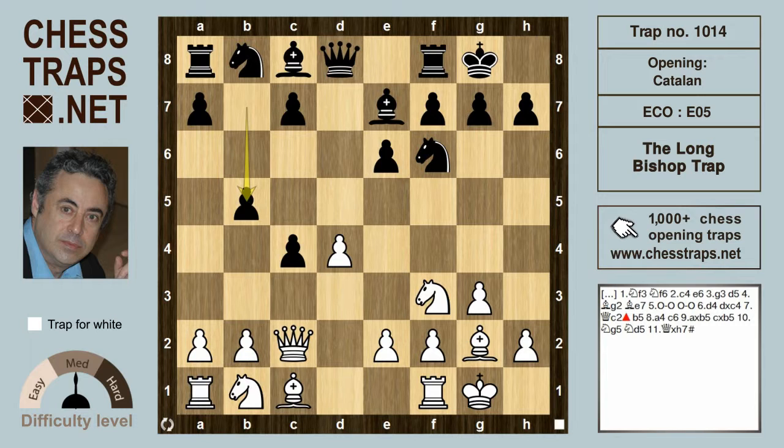Immediately after black plays b5, a good try here by white is a move that Boris Gelfand has played: a4. It's a good trap-setter's move because it encourages black to fall into the mistake of defending with c6. After this move, I think black is really losing. White wins with axb5, cxb5.